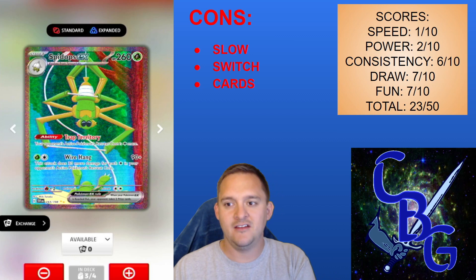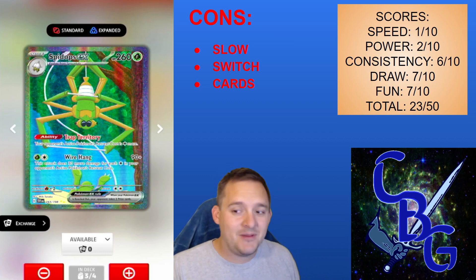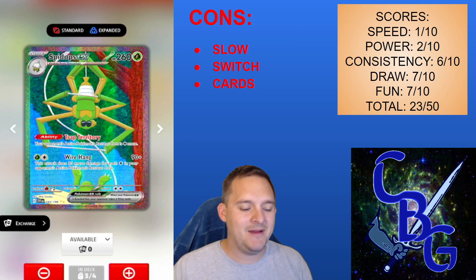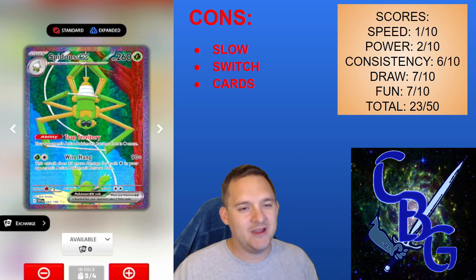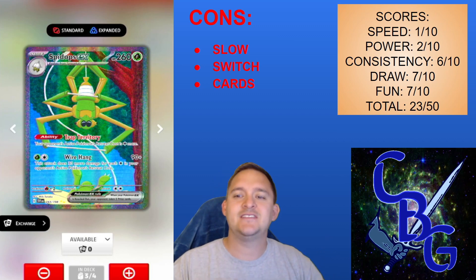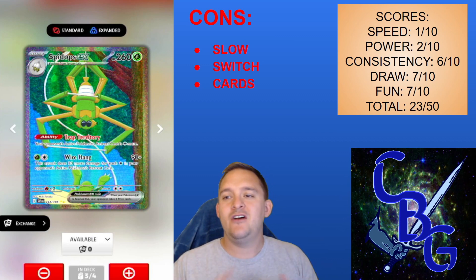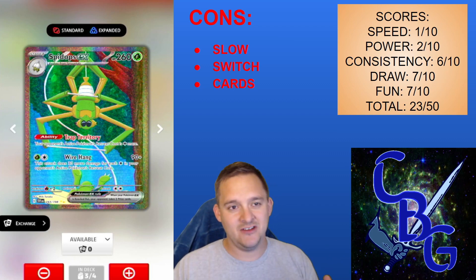The cons: this deck is really slow. If your opponent plays switching cards, you can survive one or two but not three or four — switching cards really hurt. Another issue is getting cards out of sequence; I'd often get evolution Pokemon without my basics, which is why consistency is only a 6. We have three evolution lines, which makes things tricky. But it's a fun deck — let me know in the comments if you like this pros, cons, and scores format.